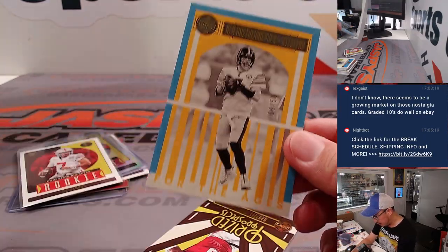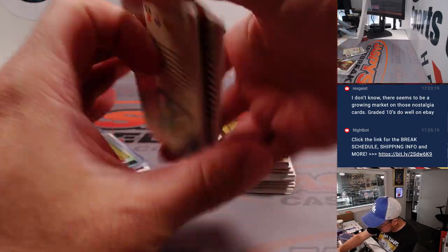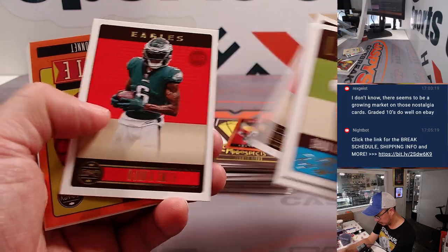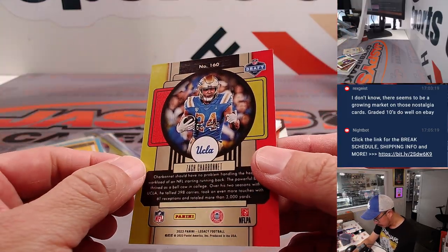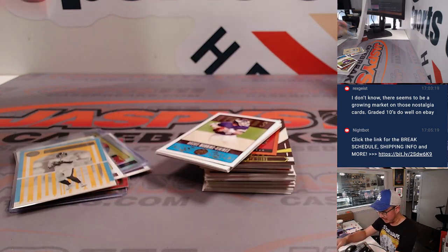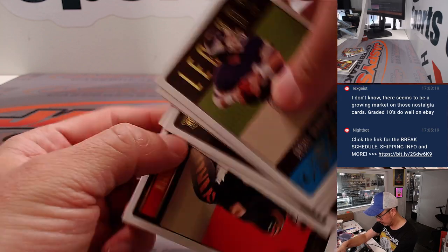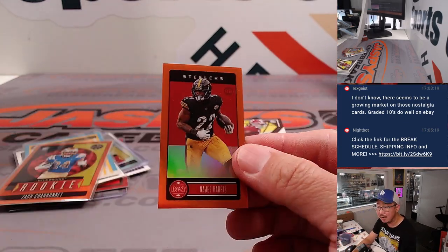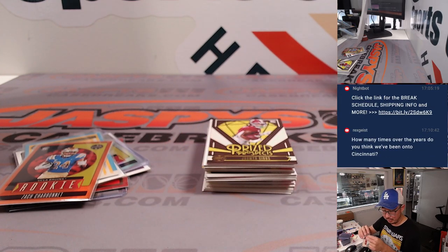Got a Ben Roethlisberger to 50. Prize prospects — got some orange coming up here. And we got Zach Charbonnet to 149. Played really well at UCLA, hopefully that translates to the NFL. We got a mini to 125 — Najee Harris for the Steelers. That's going to go to Edward and the Steelers.